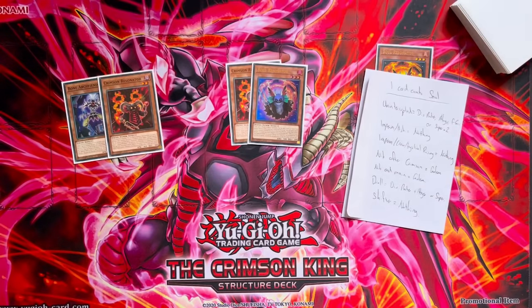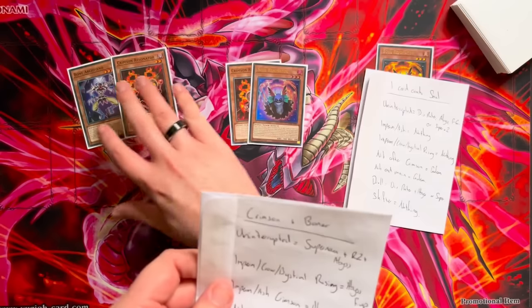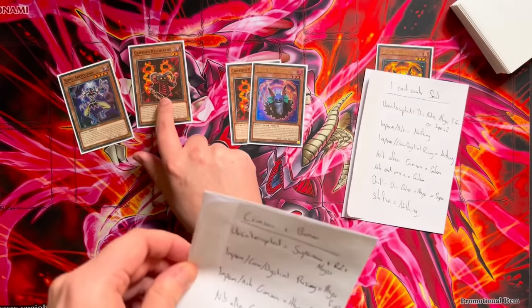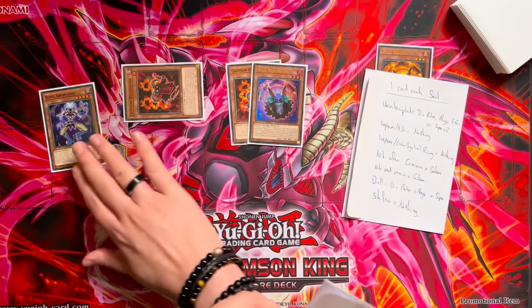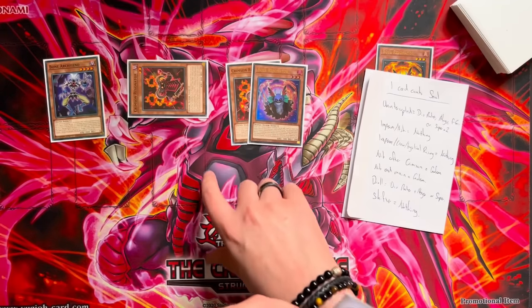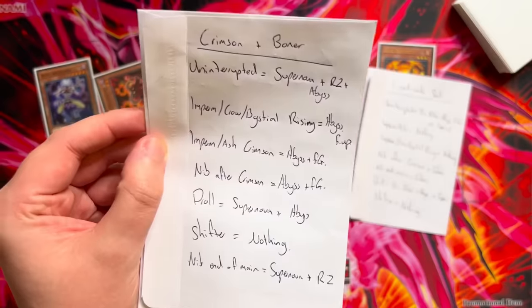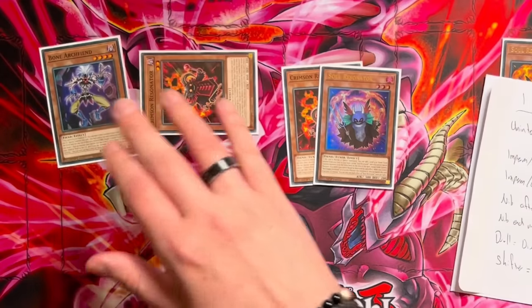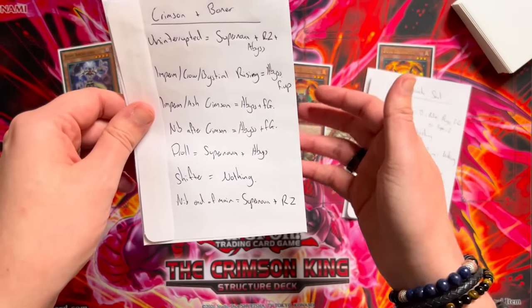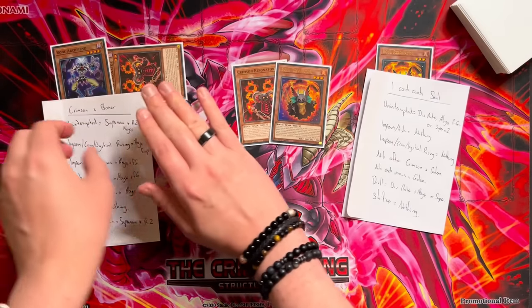Compare this to Crimson plus Bone — almost no hand trap in the game except Shifter completely stops you from ending on interruptions. Uninterrupted, you end on Supernova plus Red Zone plus Abyss. Against Imperm or Crow or Bastille after you summon Red Rising Dragon and you're going to summon back Crimson Resonator — if that gets stopped, you can still end on Abyss plus follow-up. If Crimson Resonator gets Ashed or Impermed, you can still end on Abyss plus Fiendish Golem. If you get Nibiru'd, you can also end on Abyss plus Fiendish Golem. Droll doesn't stop you if you open these two combo pieces — you still get to Supernova plus Abyss, missing only the trap search. Shifter does turn off everything — that just sucks.